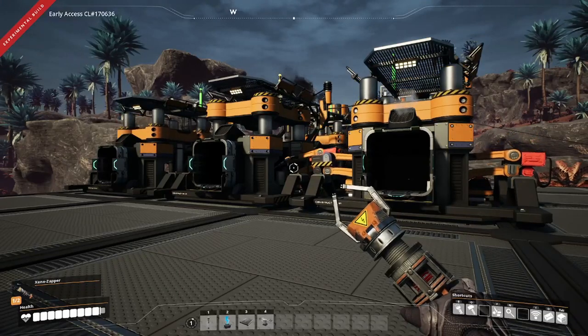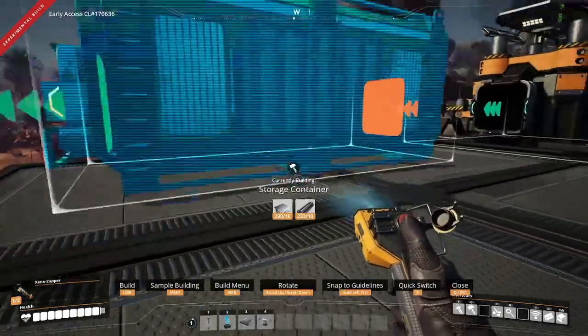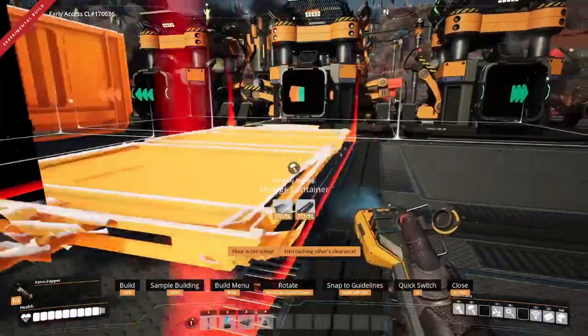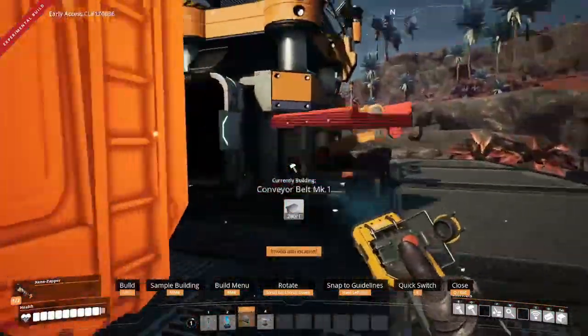Some basic iron production is all set up and good to go. Let's go ahead and set up some storage containers for each of these - over here on the far left we have our iron plates, here in the middle we have screws, and here on the right we have rods.